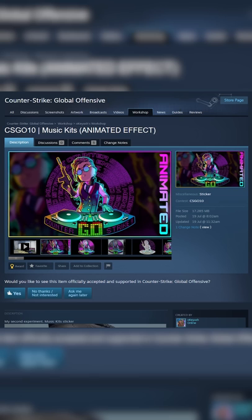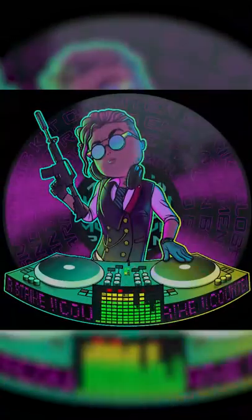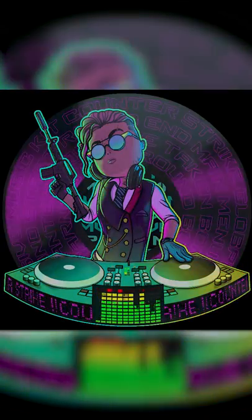This is the Music It sticker in the CSGO 10 competition, and it is, without a doubt, the coolest use of a hollow effect I've ever seen. The guy responsible for this has literally found a way to make the effect on the sticker look like it's showing rapidly changing sound levels, and even to have a text slider across the sticker.